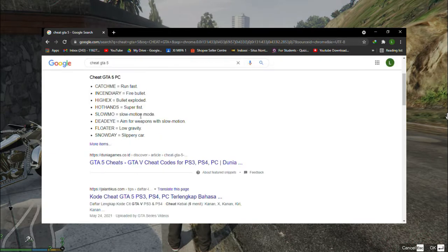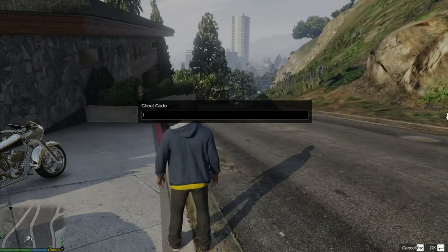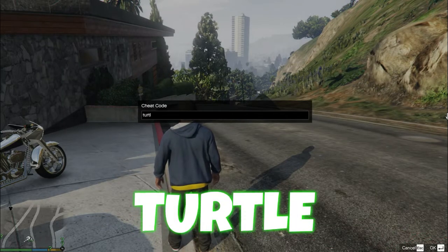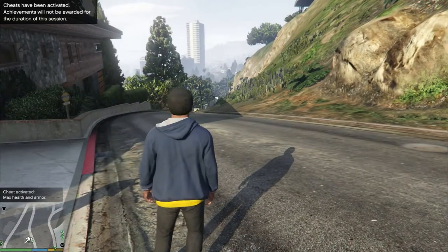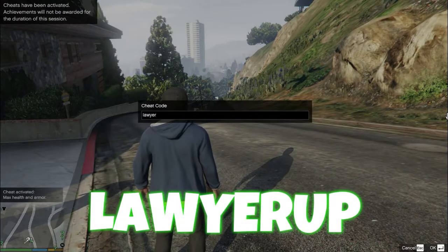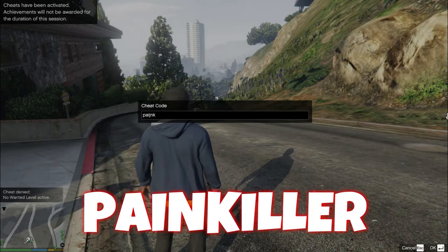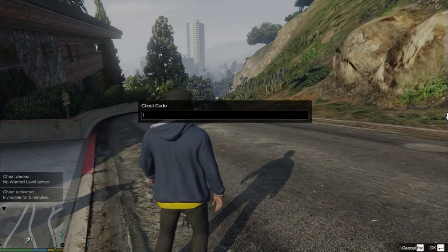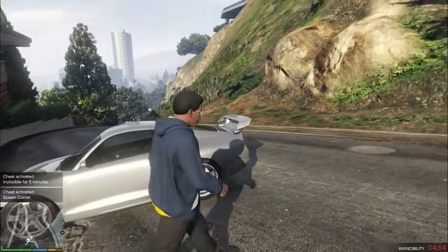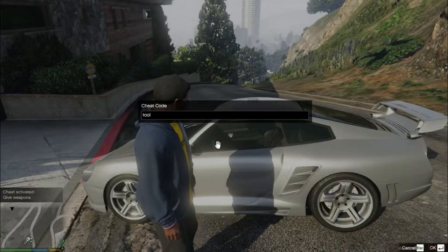Sumbernya lumayan banyak guys, dan cheatnya juga lumayan banyak. Tapi yang gue sering gunakan kurang lebih seperti: turtle — itu untuk repair mobil, max health, dan armor ya guys. Setelah itu layer up untuk menurunkan wanted level, painkiller supaya tubuh karakter kita kebal guys, kemudian komet untuk spawn mobil, dan total up ya guys.